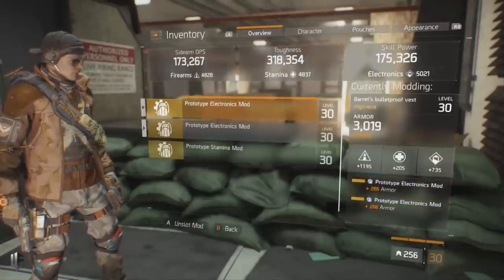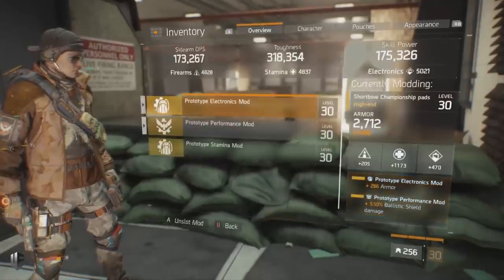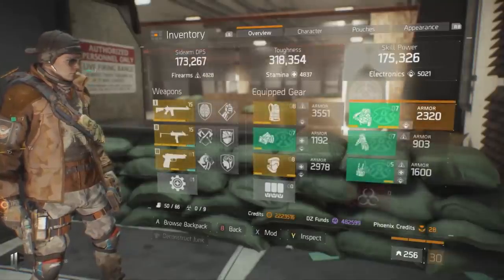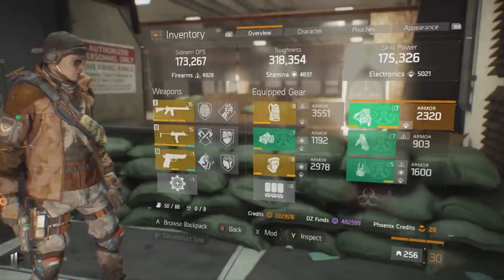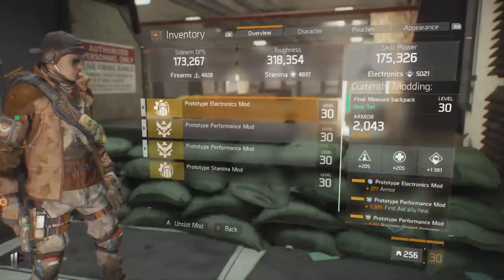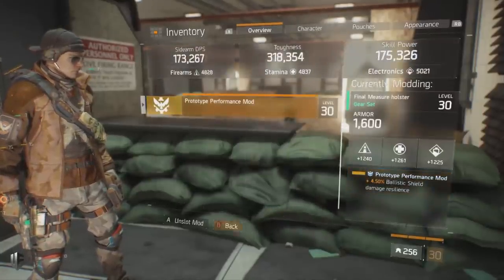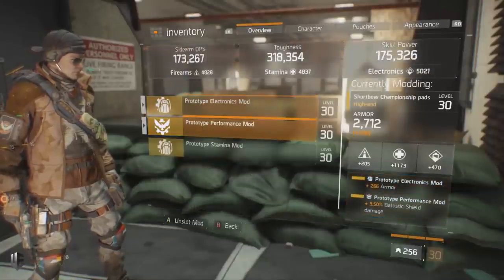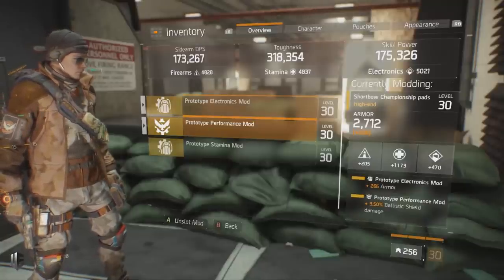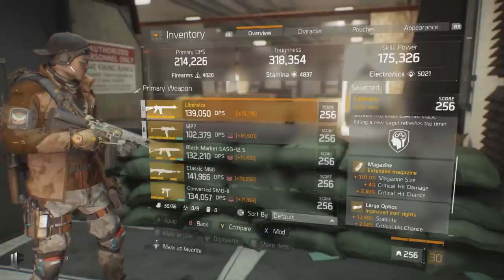For gear mods, I've opted to run electronics with armor in every single slot. This results in higher skill power for team utility, higher toughness from armor rolls, and the ability to unlock all gun talents through additional main stat. For performance mods I have first aid ally heal, ballistic shield damage resilience, ballistic shield damage resilience in the holster, and ballistic shield damage in the knee pads. I'd advise running a lot of first aid ally heal as it drastically impacts how well you can support your team.